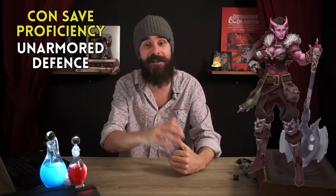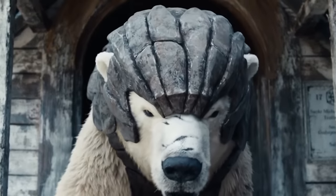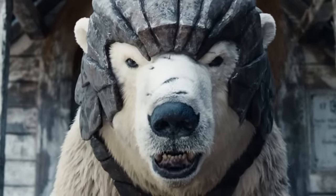The out-of-the-box choice is Barbarian. You start with con save proficiency, unarmored defense, and Rage. This is amazing for Moon Druids who Wild Shape into more powerful forms to fight — now that bear hits extra hard, has effectively double hit points, and a plus 2 to its AC. Sure, you can't cast spells while raging, but you can't cast spells while Wild Shaped anyway.